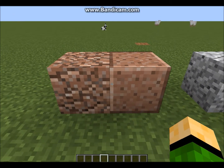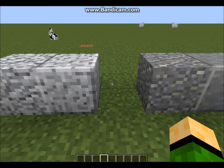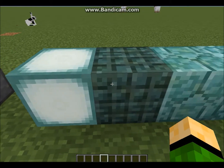To start off, we have three new types of stone: andesite, diorite, and granite, and they all have polished versions. They've also added a sea lantern with animations on the texture.